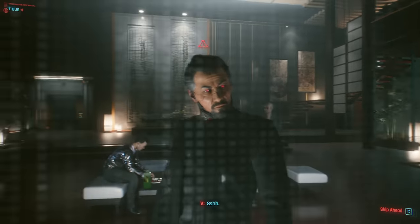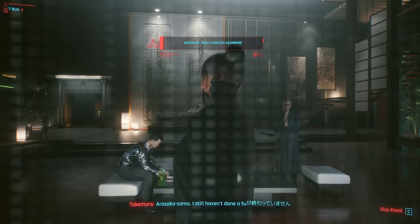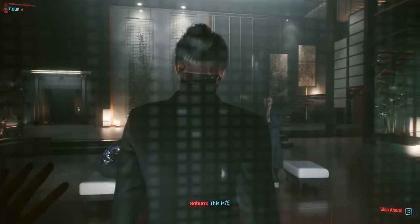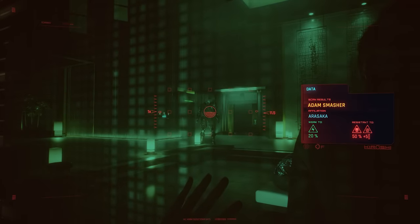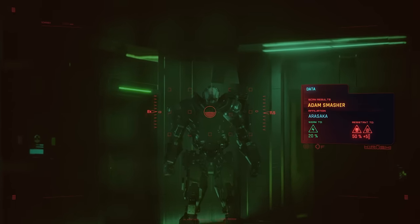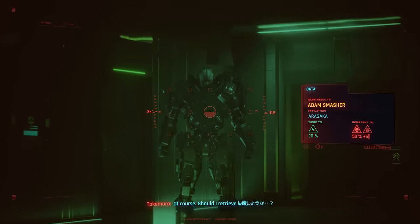And there's Takemura - he's even worse than Adam Smasher because he can't detect us at all, so he's not even a threat. But Adam knows I'm here and is staring directly at me - it's creepy, but it doesn't matter because we're going to own him in just a few moments.